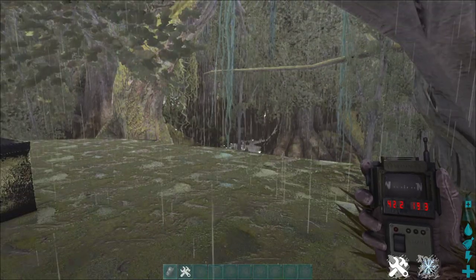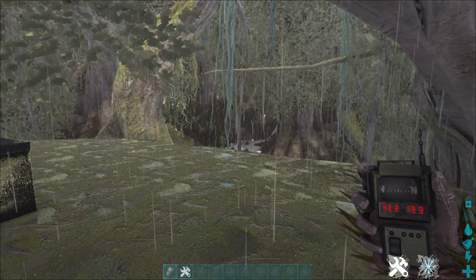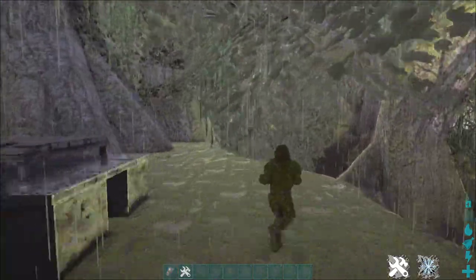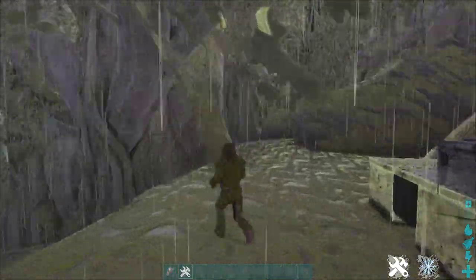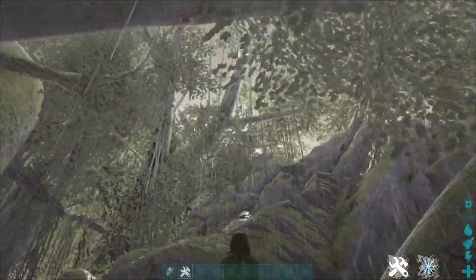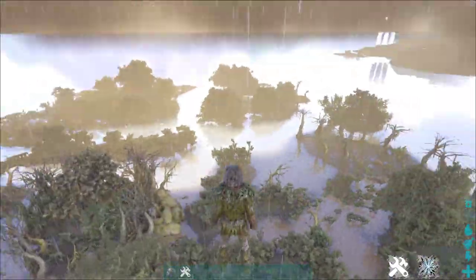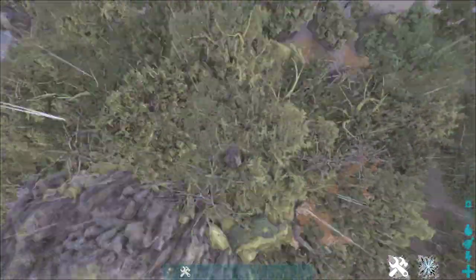The next hidden base location is in the swamp biome at 42.2, 19.3. It's not a big area, however it is really hidden. I'll just quickly fly up and show you the terrain to find it — it's this sort of big mountain here, and that's roughly where it is in the swamp.